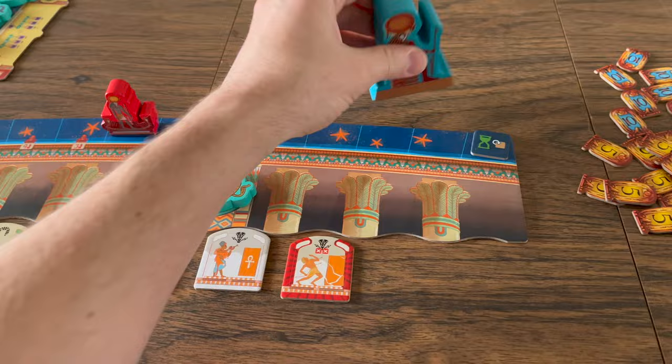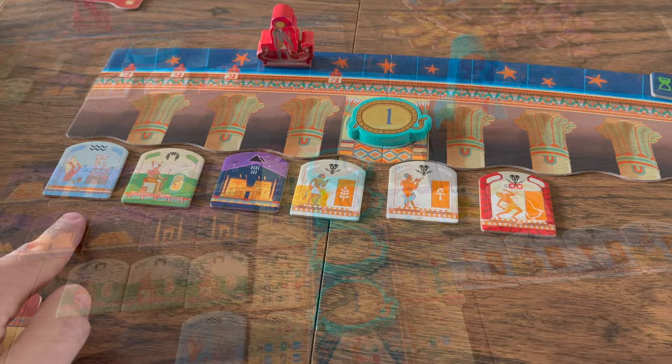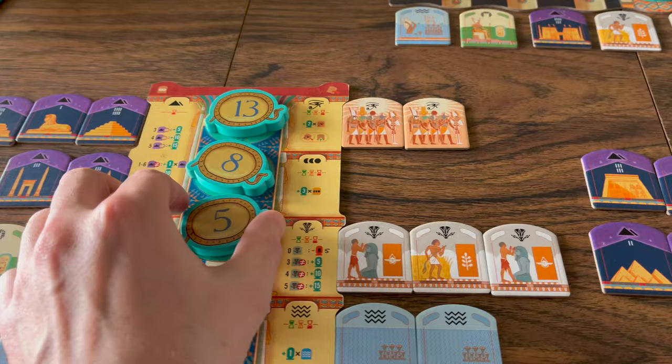Or second, when a player chooses to invoke RAW on their turn as their action. Either way when bidding, the player to the left of the player who holds the RAW statue starts the bidding and it continues clockwise.